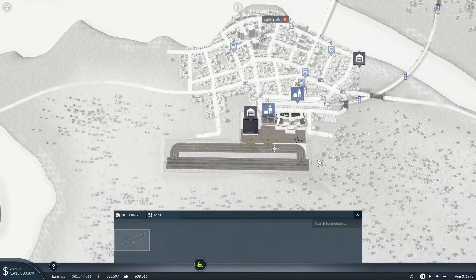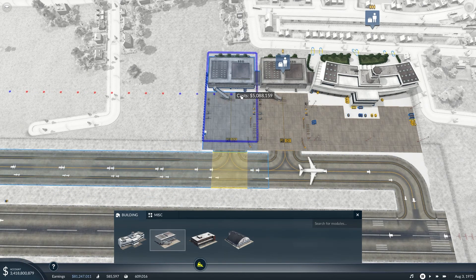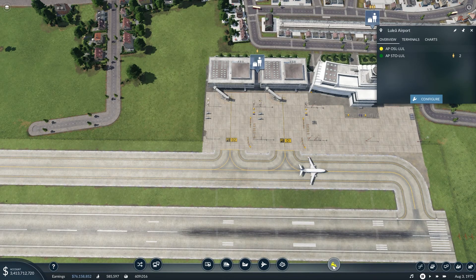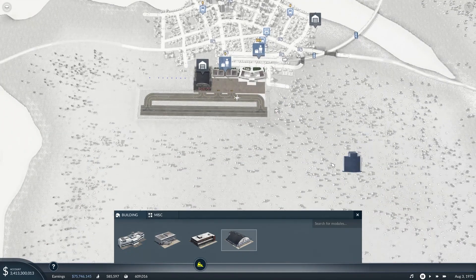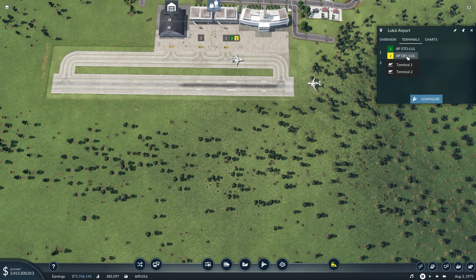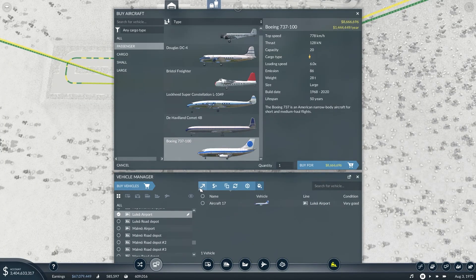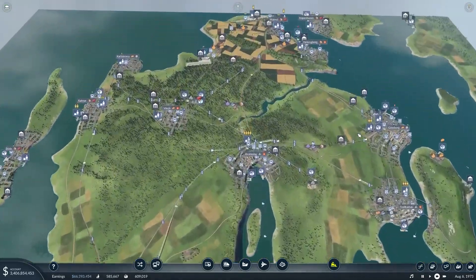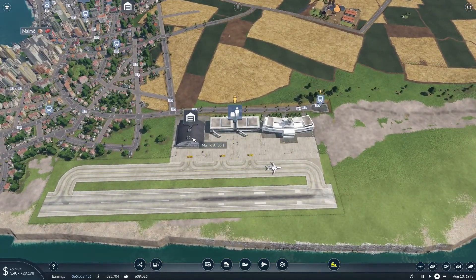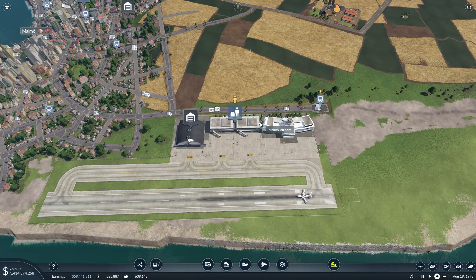Let's pause — we need another terminal here. Let's look at that one and add a passenger terminal. There we go. Oslo-Luleå, you are using terminal number two there. And then we head down to Malmö and assign Oslo-Malmö. So now we have two planes on this line.